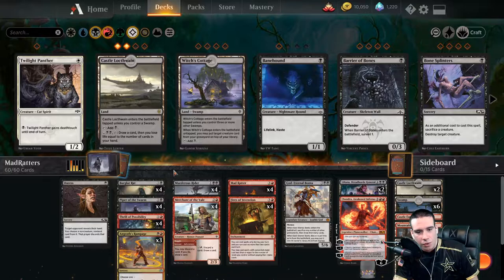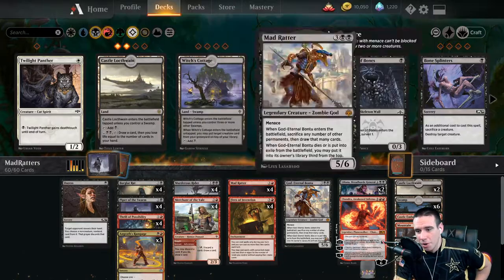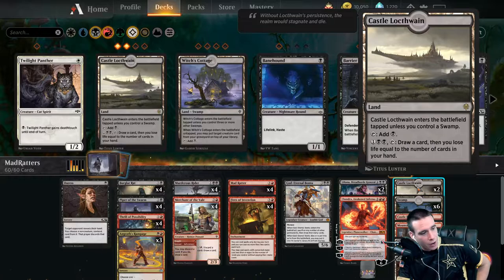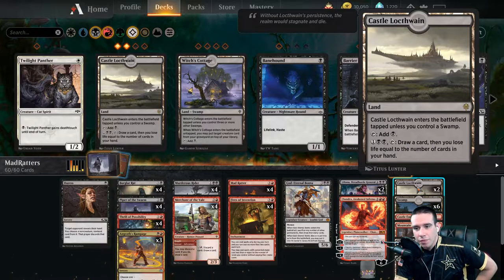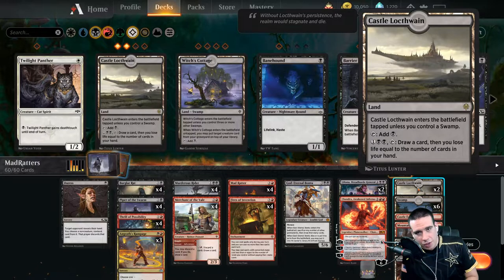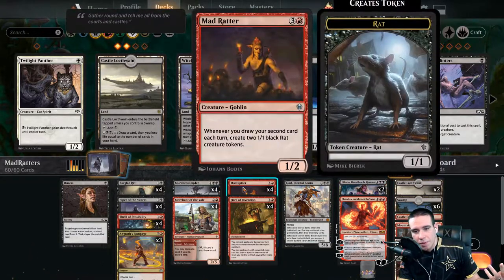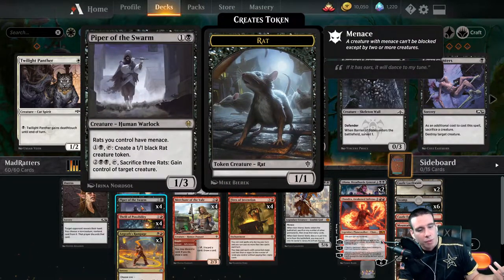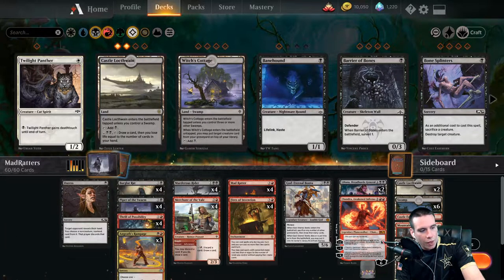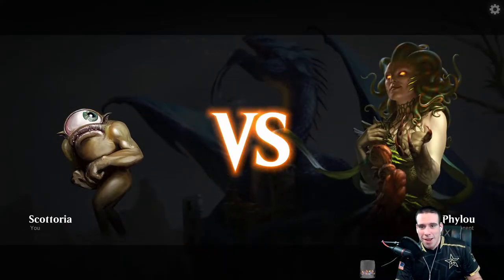That feeds into things like Mad Ratter, which pumps out even more rats — including during your opponent's turn — utilizing things like Castle Locthwain. The ability to pay three, tap it, draw a card feeds into Mad Ratter, pumps out two rats, which ultimately feeds into Piper the Swarm and just makes things happen. So without further ado, let's showcase how this panned out for us.